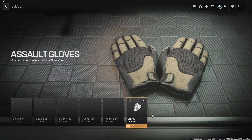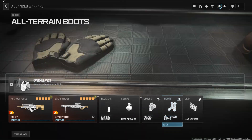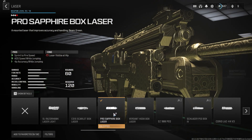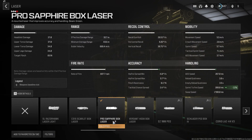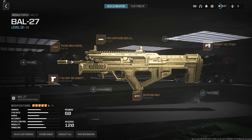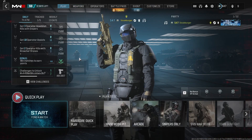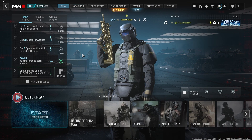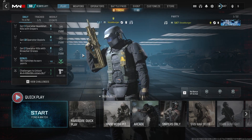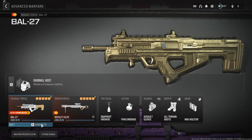We're going to be using assault gloves because while jumping, they increase your accuracy and time to ADS — so they encourage you to jump. I'm also putting this Pro Sapphire Box laser on as many guns as I can: ADS speed increases while jumping, hipfire accuracy increases while jumping. The reason I want to jump is because in Advanced Warfare that was the whole gameplay — the whole game was jumping with your exosuit. So I'm trying to replicate that with these attachments.